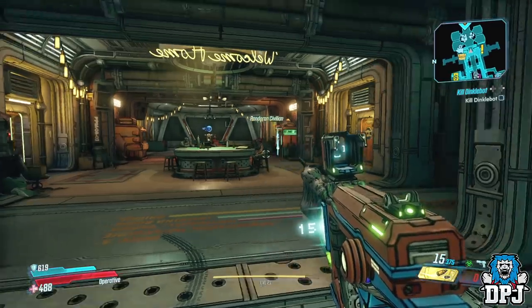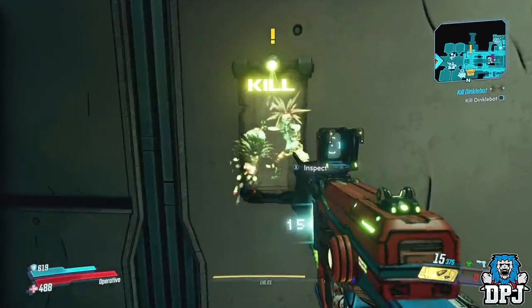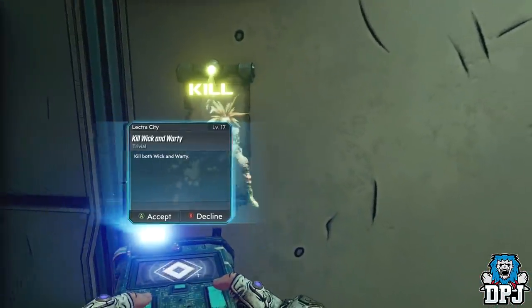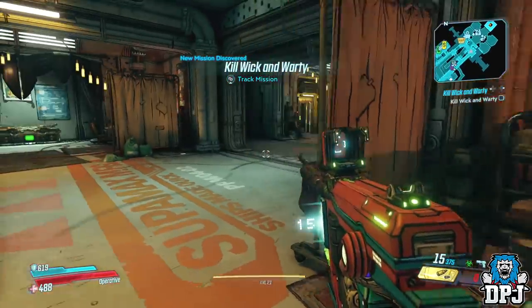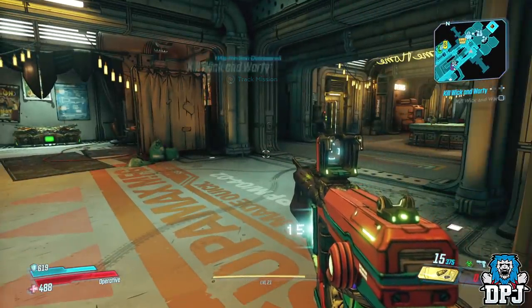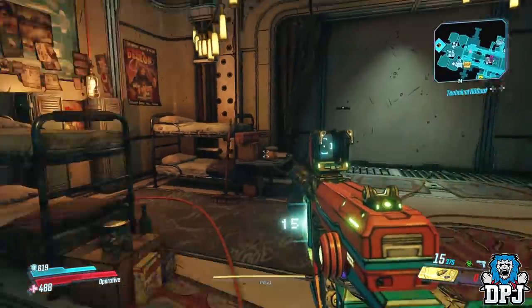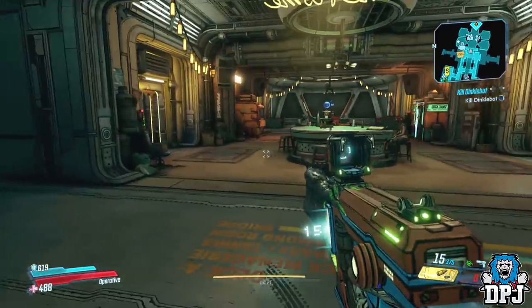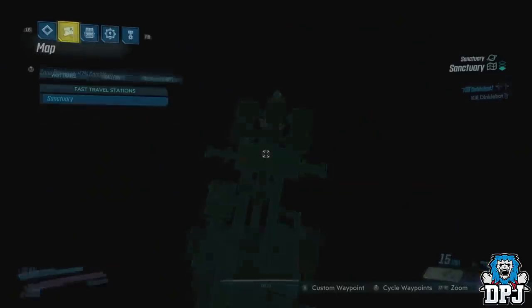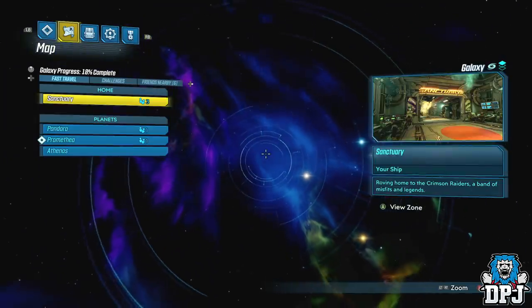I picked up a kill quest right here — not sure what this one is, oh that's Kill Wick and Water, which we will do as well. But the other quest I've got is Kill Dinklebot — there it is. So that's what we are going to do, people. Let's go into our fast travel and see what we have to do.